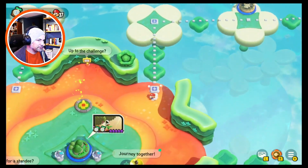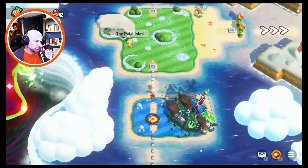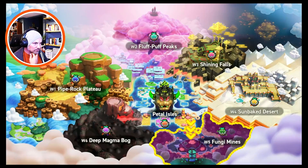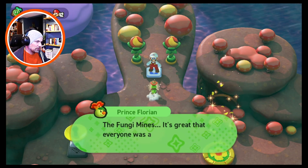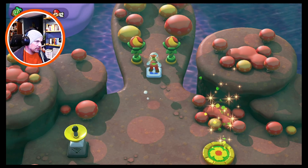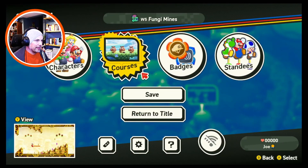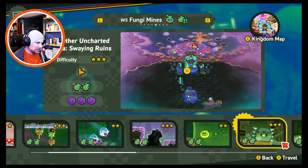Okay, we have 10 so we need 16, I believe. I guess we'll go to Fungi Mines. It's great that everyone was able to go back to their mining. The sensor badge that you got from the pop-one — it might be useful when searching for things in all the other worlds. Thank you. What do we have on this world? We're probably missing quite a few things. Okay, missing some minor items there.